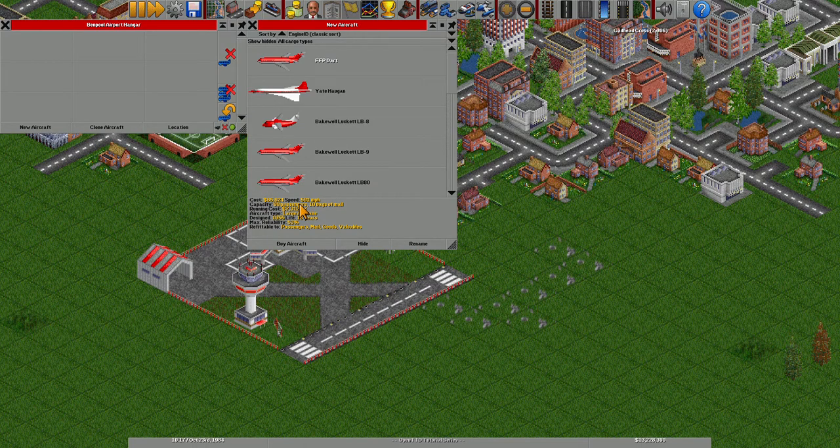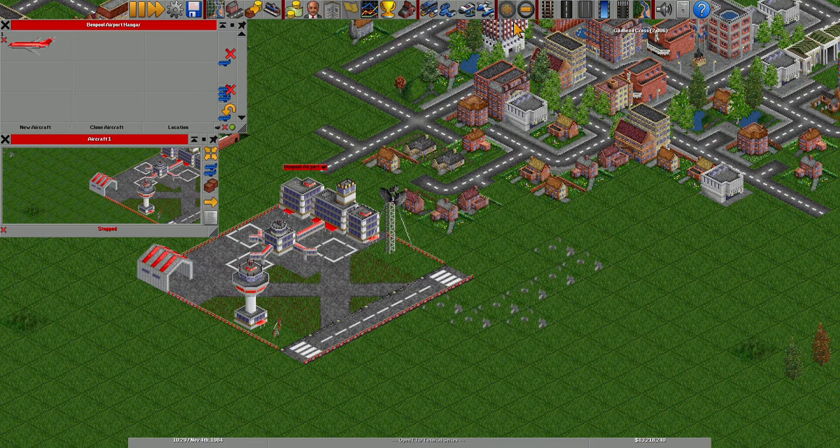The FFP Dart travels at 591 miles per hour max, carries 90 passengers and 10 bags of mail, and costs only $65,624. I'll buy that one. I'll purchase this aircraft now.